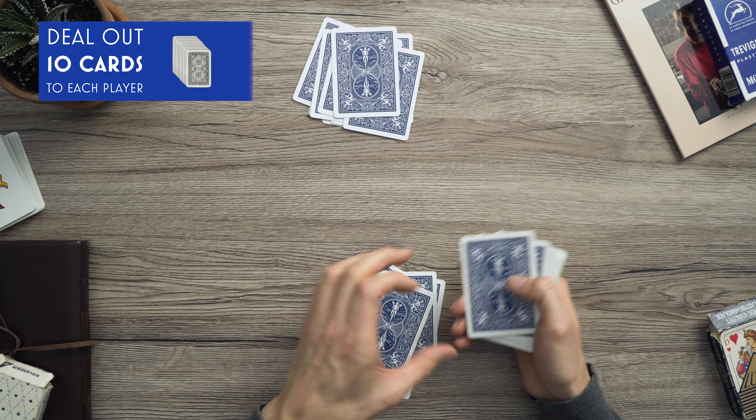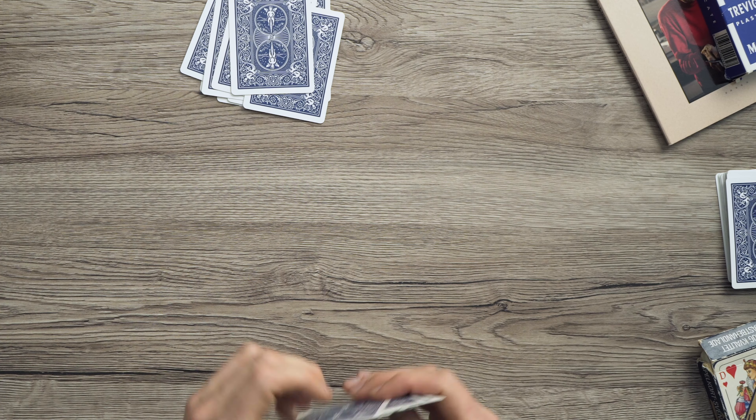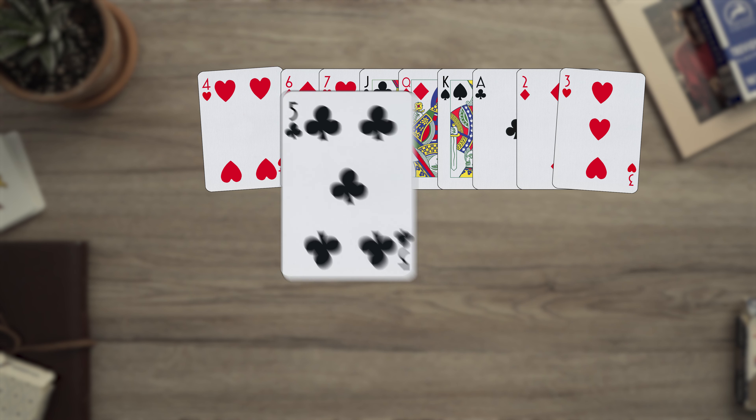Tresette uses an Italian-style 40-card deck, or a poker deck with the 8s, 9s, and 10s removed. All players are dealt 10 cards. In the case of games with less than four players, the extra cards are set aside for the round and shuffled back in during the next round.